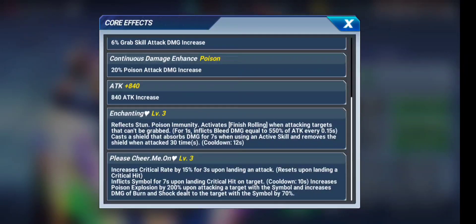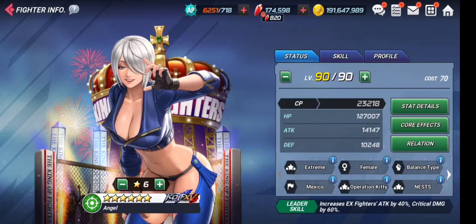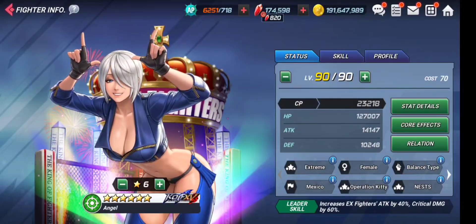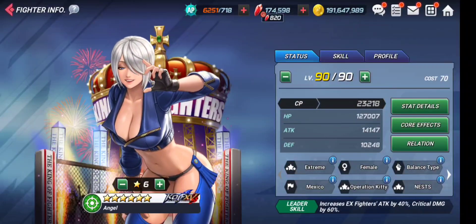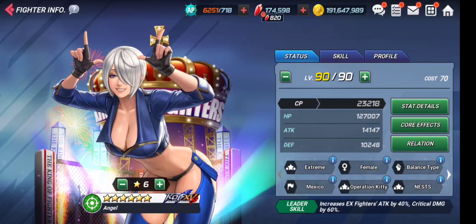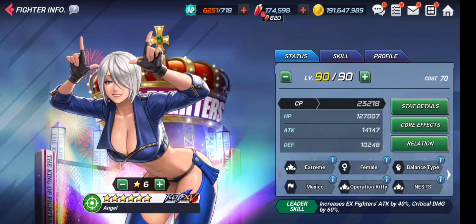The symbol mechanic increases DoT explosion damage by 200% — so imagine a 5.5x DoT explosion increased by 200%. That is absolute insanity. She is truly an impressive character with an amazing core, amazing shield, and both bleed and poison in her core.